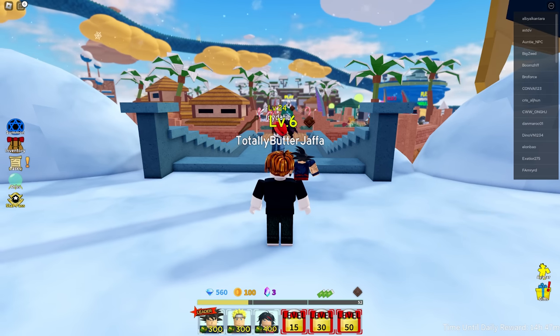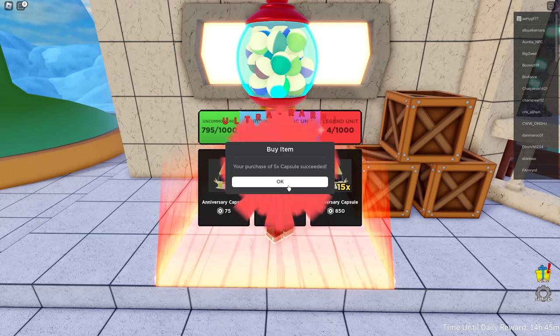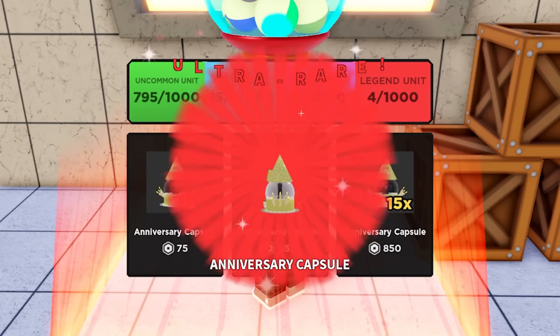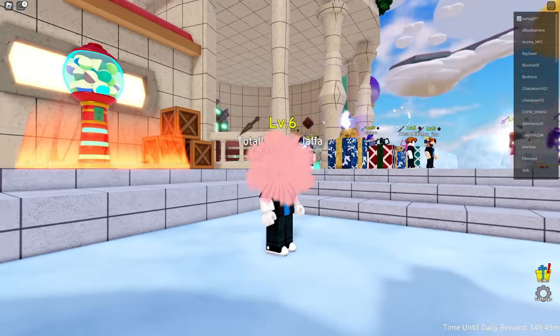We've got to do one more summon. Spend the money! We got an ultra rare. Hold on. Is that just the capsule thing? That's just the capsule, isn't it? How do I open these?